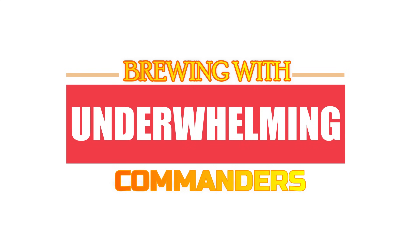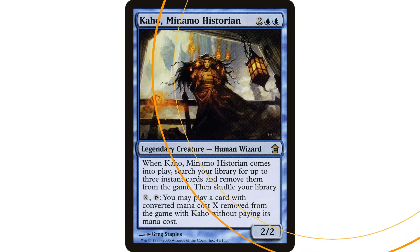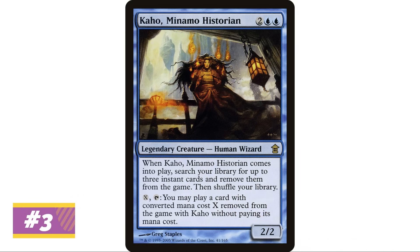Welcome back to EDH Deck Building. I am your host Demo and this is Brewing with Underwhelming Commanders episode 16. We are starting out this week with Kaho, Minamo Historian: two blue blue, human wizard, two two.